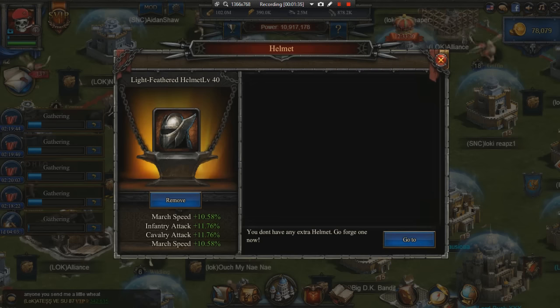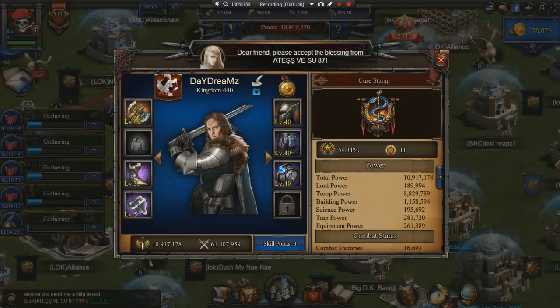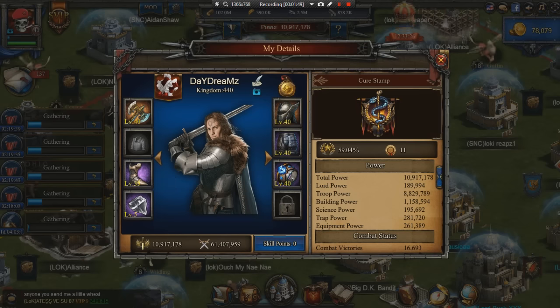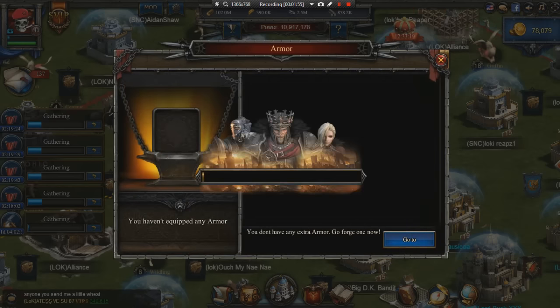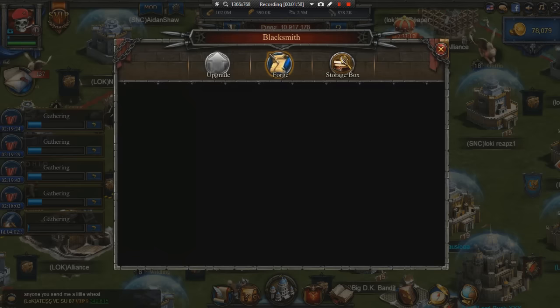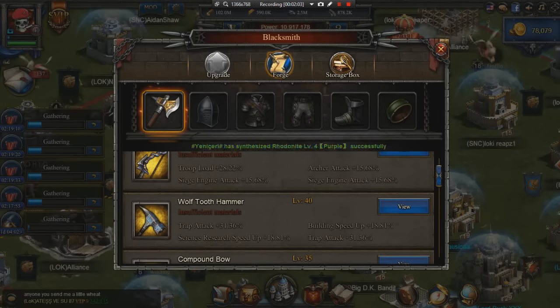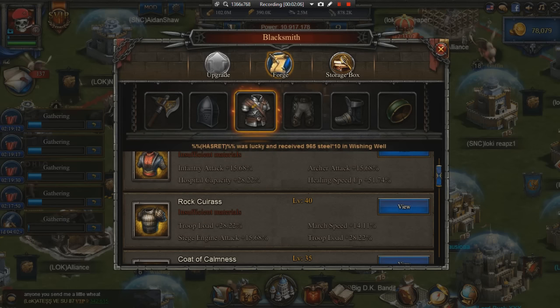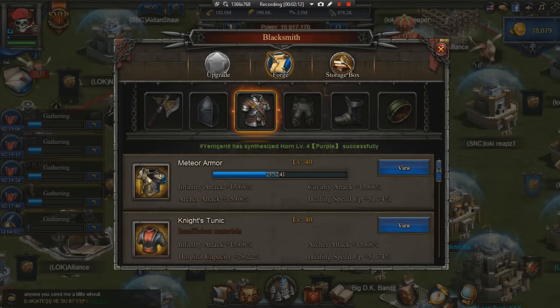I might go ahead and switch to the Knight's Visor, but we'll see — I haven't done a lot of attacking lately since our rival alliance hasn't been attacking much. I need to change back to the orange Dragonglass since I'm gathering; I can get 20% mithril production with that. But we went with the Meteor Armor as I told you guys, we got it upgrading right now — the level 40 orange Meteor Armor. It has infantry, archer, cavalry, and healing speed up buffs.